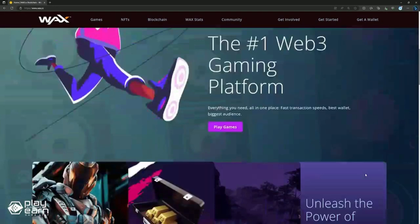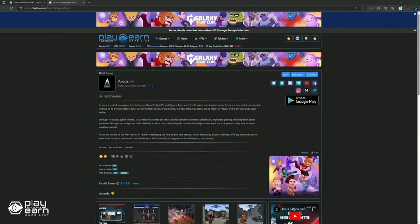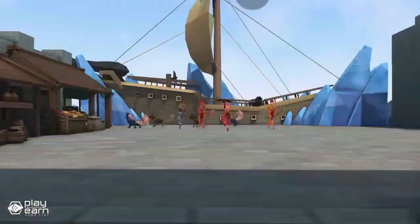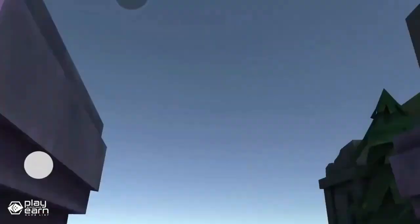So, without further ado, here are the Top 5 Games on WAX you can check out. The first game on our list is Arcus. Arcus is an Action Battle Royale esports game being built on WAX and the Binance Smart Chain. Arcus is a Web3 ecosystem that innovates GameFi, SocialFi, and esports tournaments with ready-launched products. In the game, you use your character to engage in bow-and-arrow combat with up to 10 or more players, competing for the top spot, and having the chance to earn awards while playing.